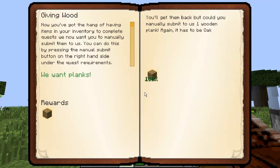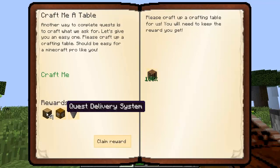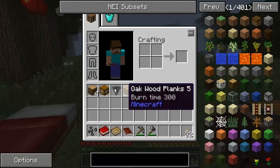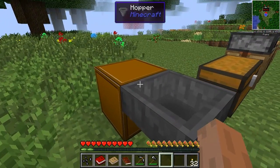You don't really get much for it — this is just basically a tutorial on how to use the book. Make a crafting table — I've already done that. I can claim four wood, a quest delivery system, and a hopper. Let's get the hopper and the quest delivery system. If you've played Agrarian Skies or anything like that, you know how to use this.